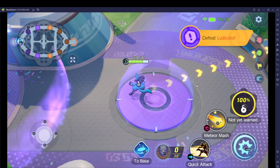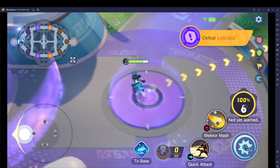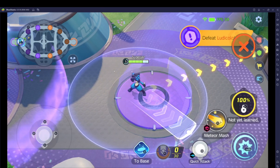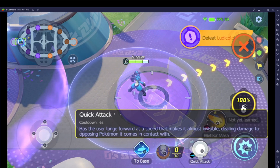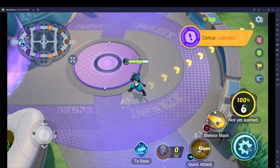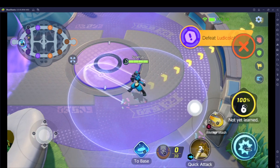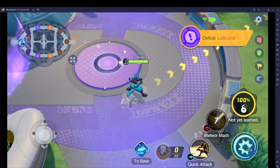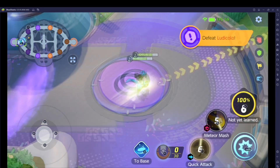At the moment, by default on BlueStacks we've got WASD to move, and when you try to cast a skill you can't really aim it unless you hover over the skill, click it with the left mouse, and drag it around the little circle to aim.